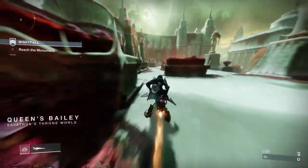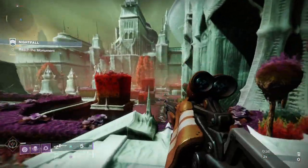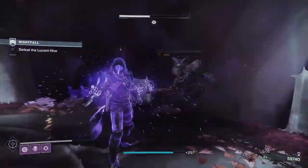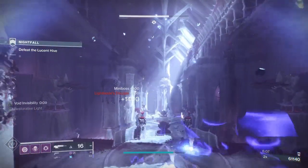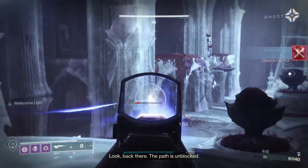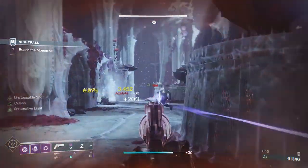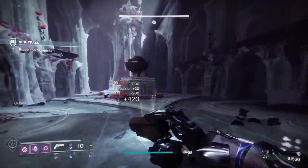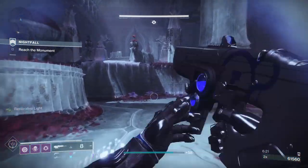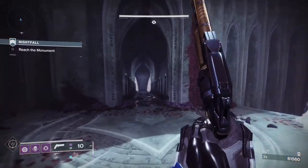It doesn't matter whether you take all the adds, or you just take the champions, or you just take the boss and get past this area. All the adds will despawn once you get into combat in this room. Make sure all the adds are cleared here. After you kill the two disciples, if they're the last enemies or whether it's the lightbearer, you'll always have one or two acolytes left. Clear them, make sure this room is completely clear, and now you can go back to the first area and go and get your Spiral.